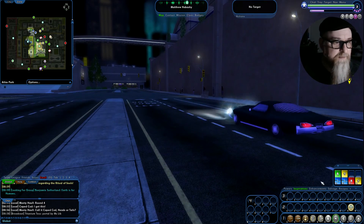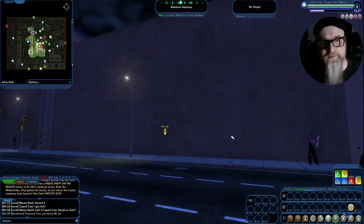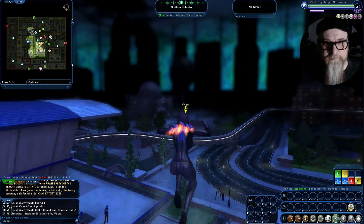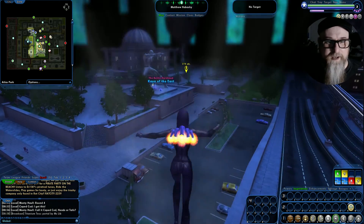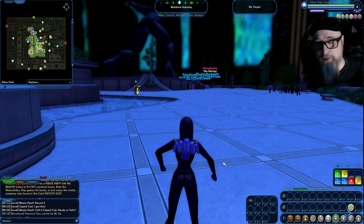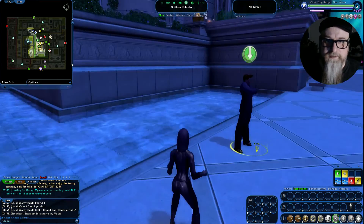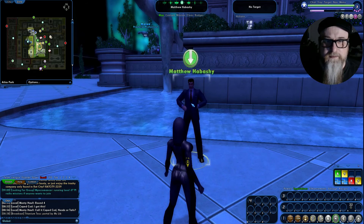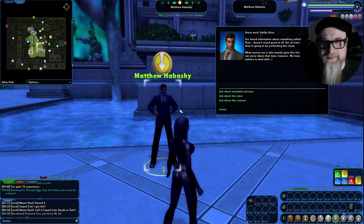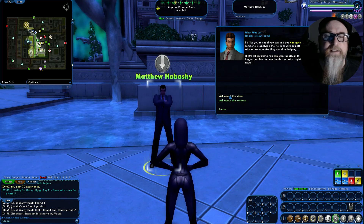Remember when I said to get the free Jump Pack? This is where it's useful. I would have to run all the way around to get over this big wall, but with the Jump Pack I just keep moving up. But don't get too high — this pack expires, and if you're up too high when the power wears off, you can fall and take a ton of damage and possibly die. So here's Matthew — we get the next part of our quest.